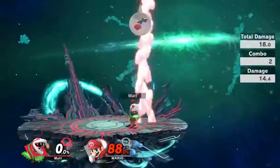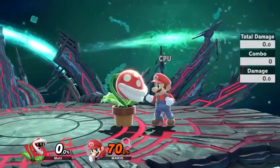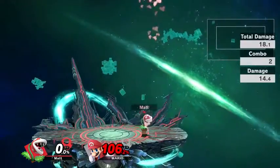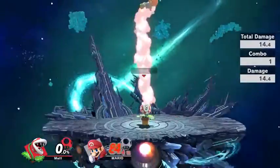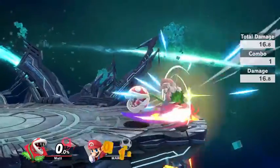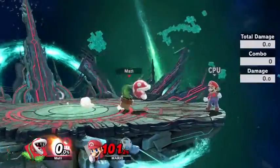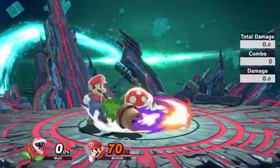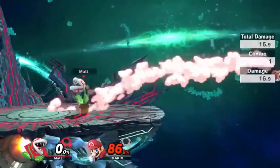Up smash is a very good smash attack and can kill pretty early as well. It has two hits to it — Piranha Plant will hit once when it's bringing its head up, and then it'll hit a second time at the apex of the attack. Or if somebody's above you, you can just hit them once with it. Down smash is a pretty standard sweep attack. Like Mario's down smash and a couple of others, it's actually stronger on the backswing as opposed to the front swing, so if you hit the backswing with it, congratulations.